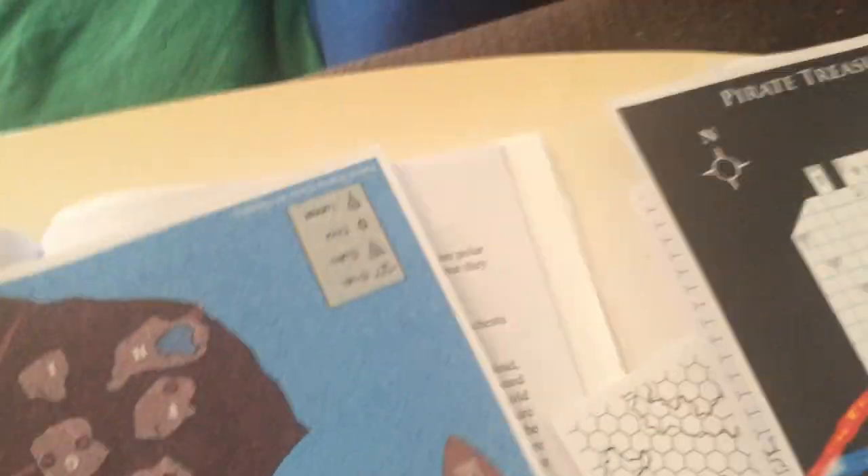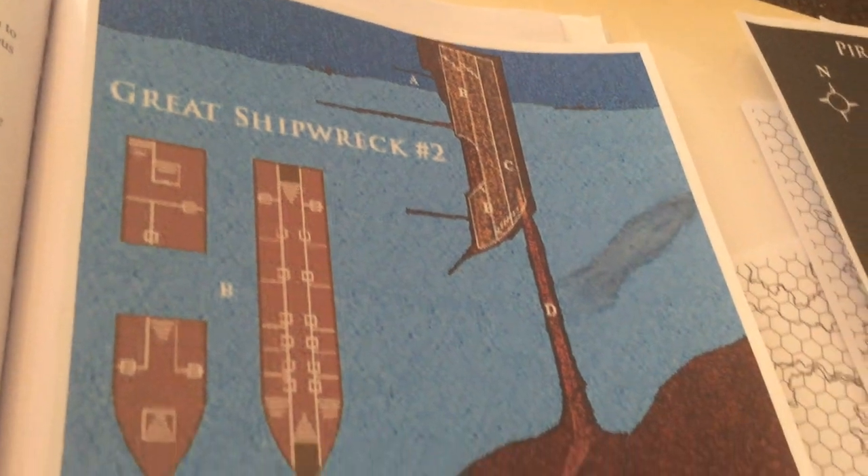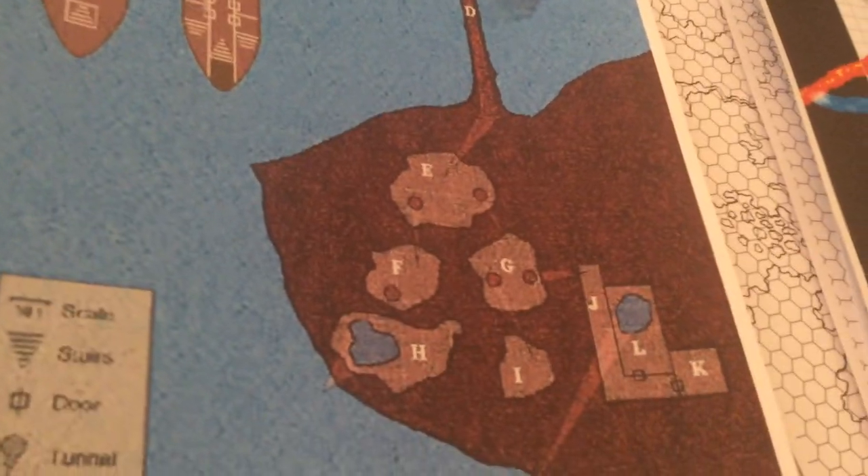There's another map — a ship that's just barely sticking up out of the ice. You go through the ship vertically, and then there's an underground lair below it. I haven't used that one.